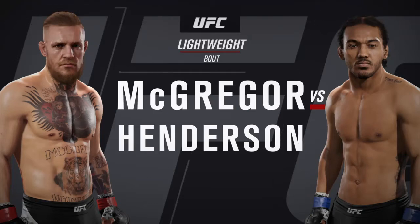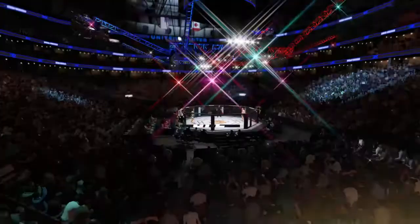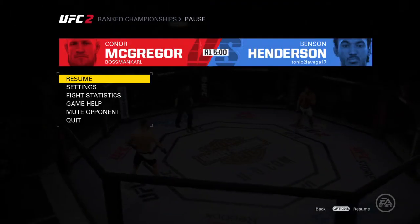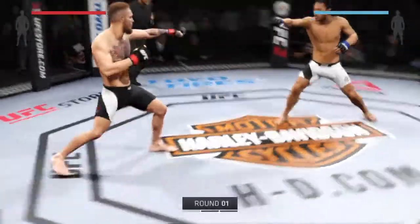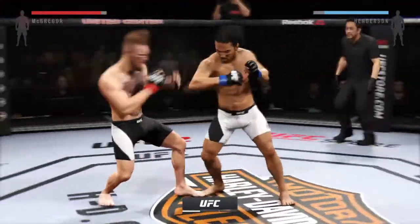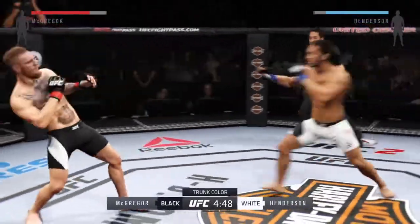Between Conor 'Notorious' McGregor and one of the best lightweights in the world, Smooth Benson Henderson. Conor McGregor, Benson Henderson — you ready? Let's go! Fight scheduled for three five-minute rounds. White trunks for Henderson, black trunks for McGregor.